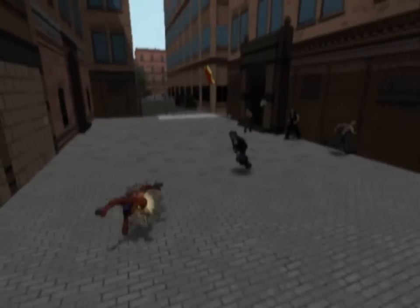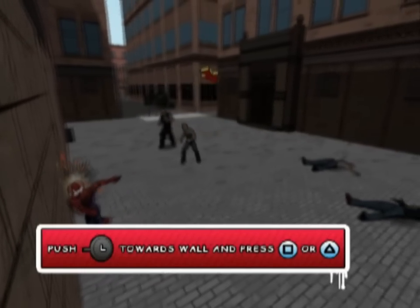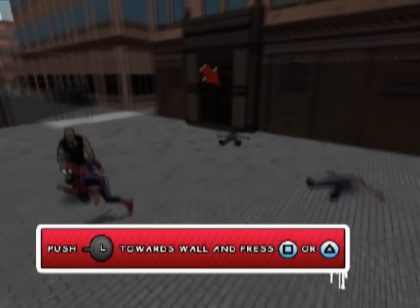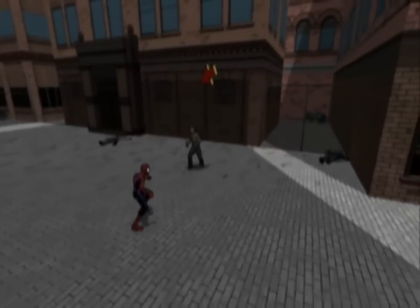Spider-Man also has different punches, kicks, and combos available to him while fighting. During combat, use nearby walls for some creative attacks. Pushing the left analog stick towards the wall, then pressing punch or kick buttons will activate those special moves. Spider-Man will jump and propel himself off the wall into nearby enemies. This is a great move, especially if you find yourself cornered.